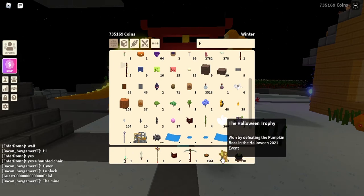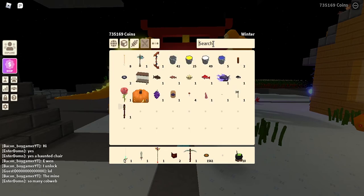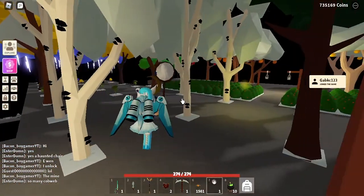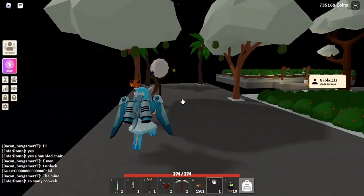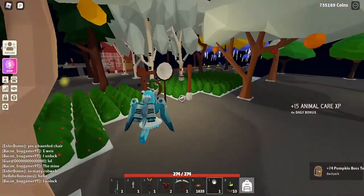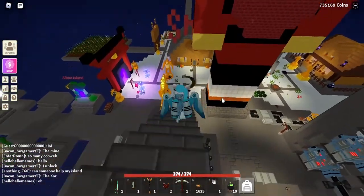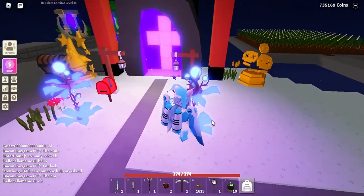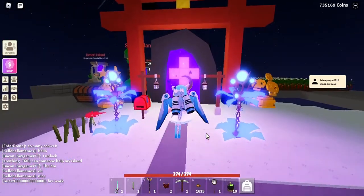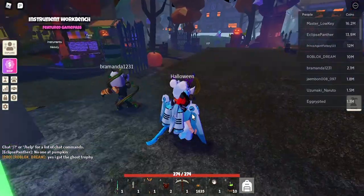To get pumpkin tokens, go to your island and craft a net. On your island there will be little mini pumpkins with bat wings. Once you catch them with the net, they give you pumpkin tokens. You need 500 tokens to summon the boss. I already have 1635 tokens, so I can summon the boss three times.